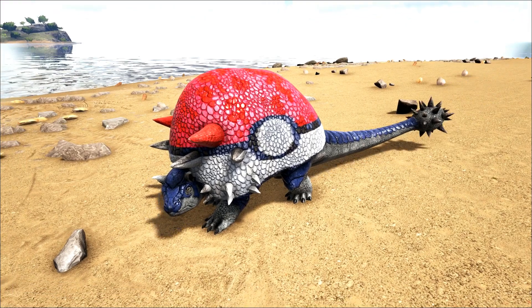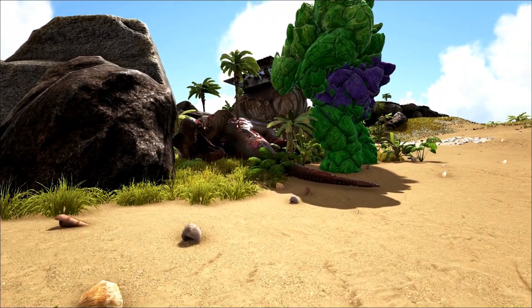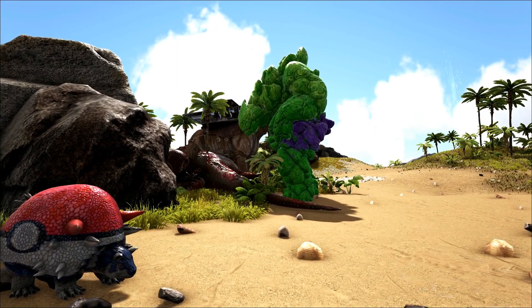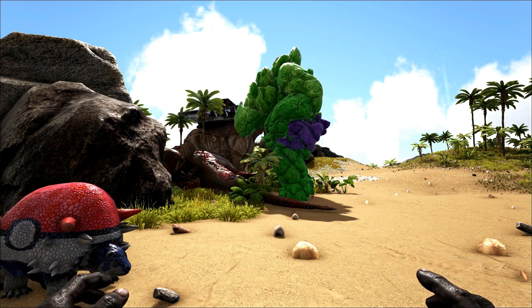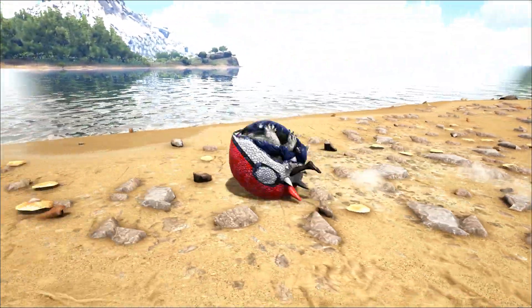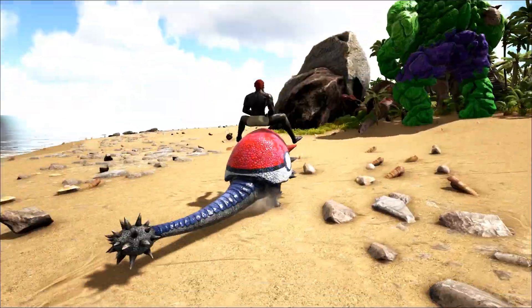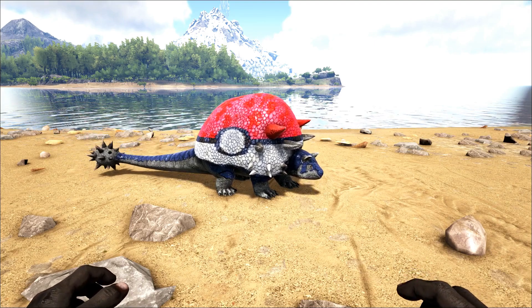I know it's pronounced 'Doedicurus' and not 'Doed-e-cris' — I've been saying it wrong because from day one I've been calling this bad pokeball 'Doed-e-cris.' Maybe it's my accent. Anyway, when it comes to stone gathering, the Doed definitely collected more stone on average compared to the Rock Elemental — even at level one — and also when matched with the same melee damage. The Doedicurus is also faster than the Rock Elemental because of its rolling maneuver. Just note: as long as you're not above 80% of the Doed's weight capacity, you'll be able to roll — but once you hit 80% or more, you cannot roll.